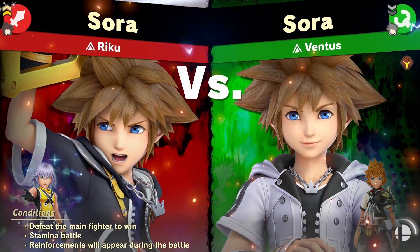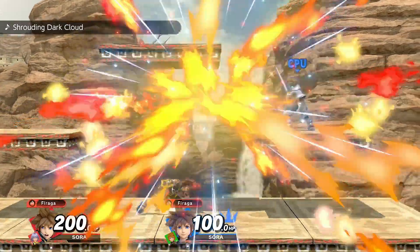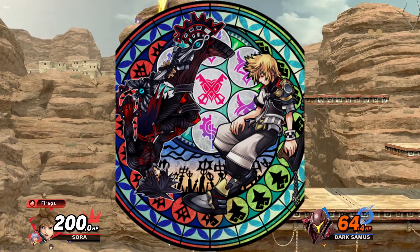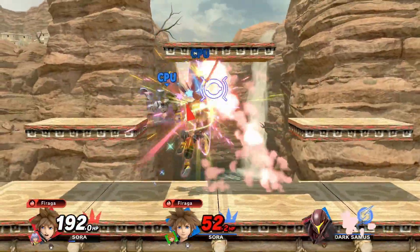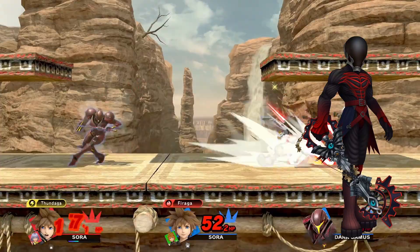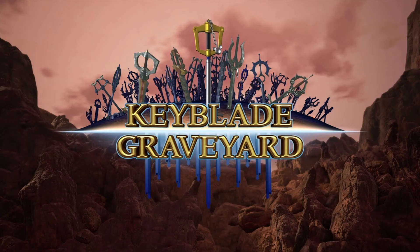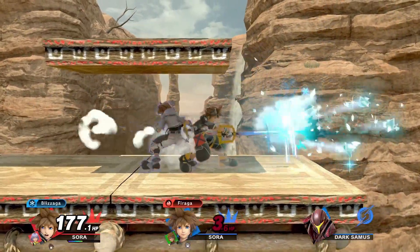In my previous video, I interpreted that Ventus's spirit represented him and his armor, or it could potentially be Vanitas. I was actually wrong in one of my interpretations — it's actually Ventus and Vanitas that are in the Ventus spirit fight for Smash. Dark Samus represents Vanitas with its colorway, how Dark Samus holds the sword, and also has a bit of color to it representing Vanitas's Keyblade. The stage where we fight them resembles the Keyblade Graveyard, where both Vanitas and Ventus have a long history, and they're even making big references with the environments, which is really cool.